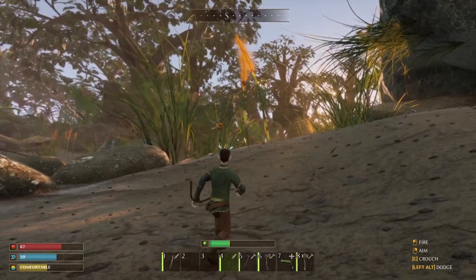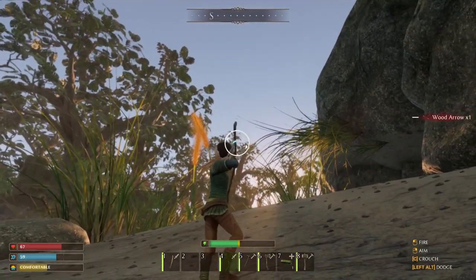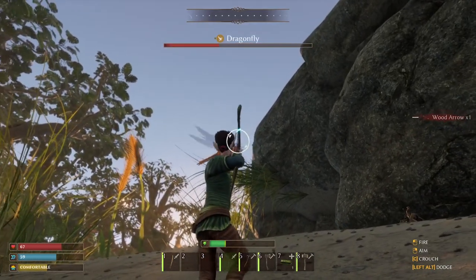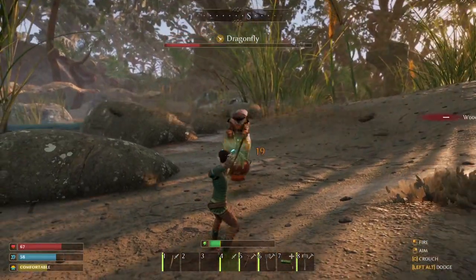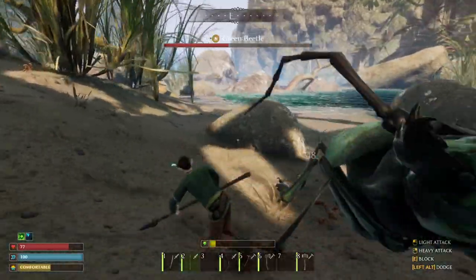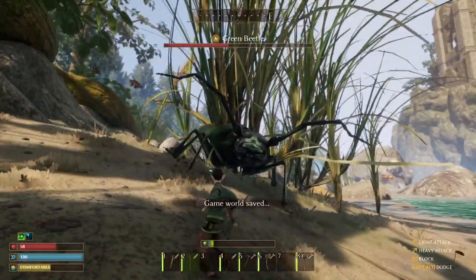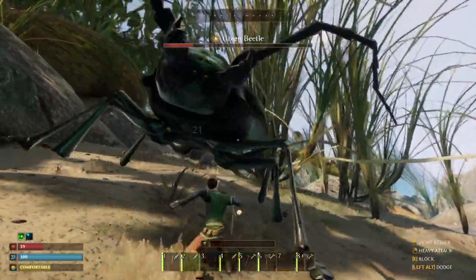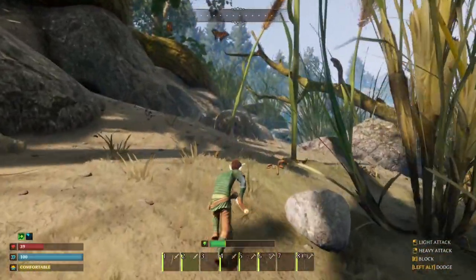If you don't have enough wings at this point, go ahead and fight the dragonflies down here at the beach as well. Once you have all that, I recommend making the flint spear and then facing off against the green beetles in the area. You need to get a total of 30 chiton before you're able to make the entire set of bee armor. If you're only going for the wings, you can get that with as low as 12 chiton.